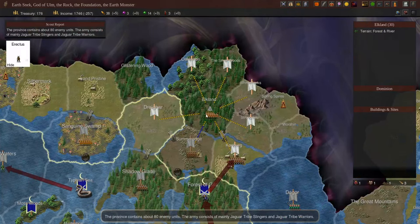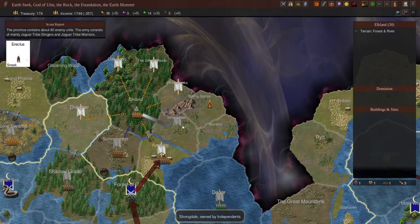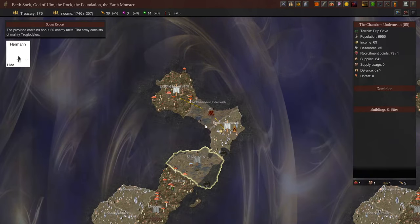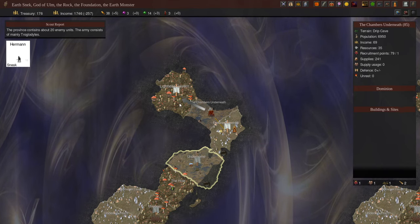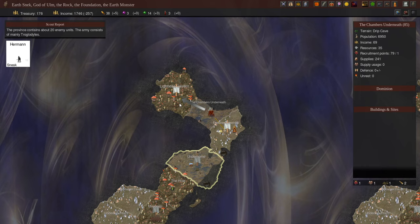Let's press N. We can see Erectus — we're going to send him to Strongdale towards Bandar Log territory to get more information. We also have Herman who's underground — we're going to send him further into the Lightless Cavern to find out more about the caves. And with that, all of our commanders are done.